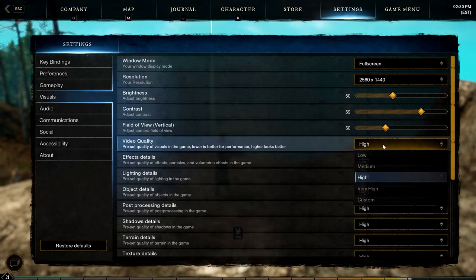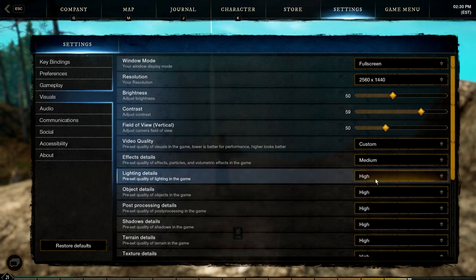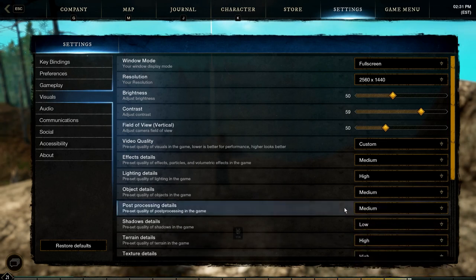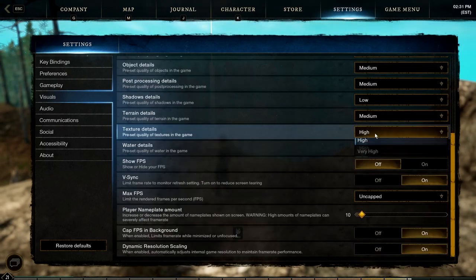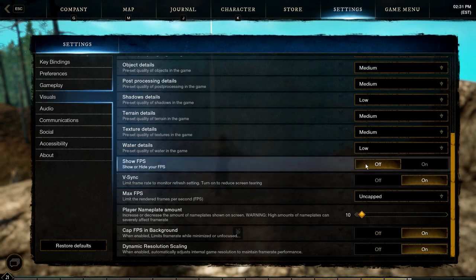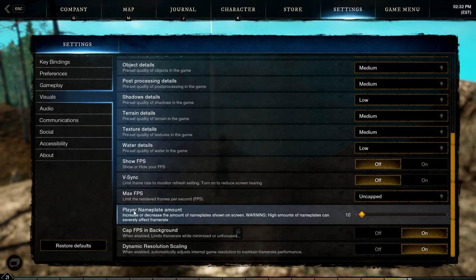But if you want a balance of settings to make it look just that much better, go back into your settings and set everything back to high. Then set your effects detail to medium. You can leave your lighting detail on high because it really doesn't affect your FPS that much. Set your object details to medium also, post processing details to medium, then change shadow detail — one of the number one killers of FPS — to low. Set your terrain details to medium, and also your texture details. For water, I set it to low and it still looks extremely well. Turn off Vsync because we're after FPS here. For max FPS, I would run it uncapped, unless you play on a laptop that has heating issues — in that situation, cap it.